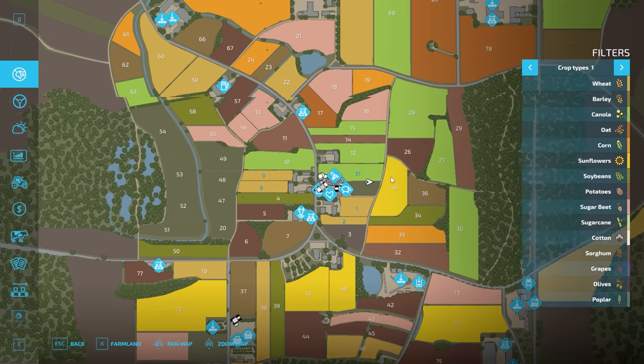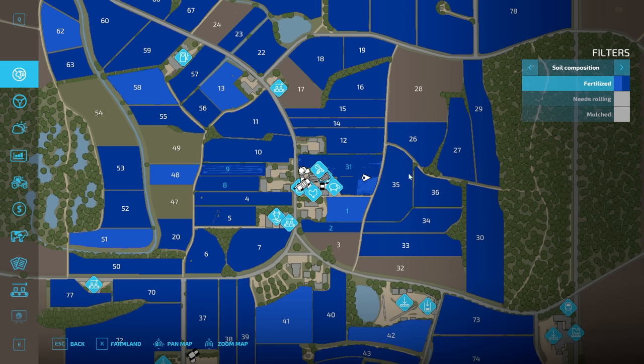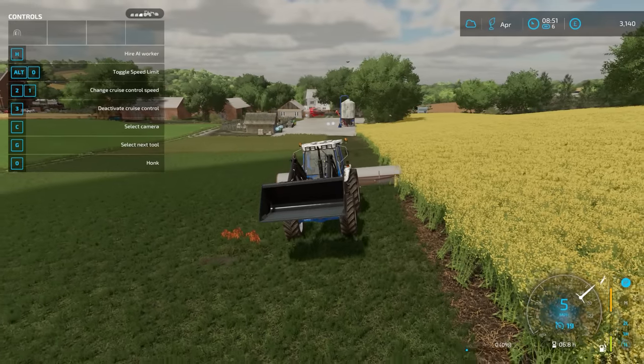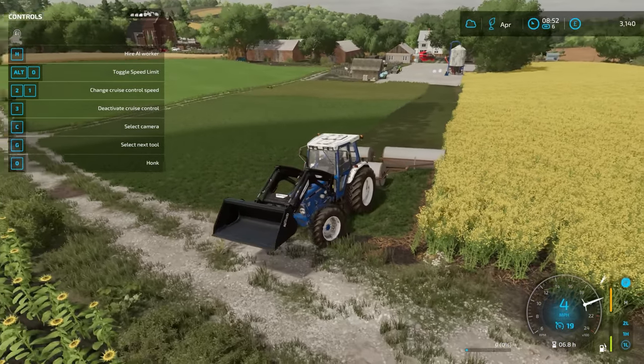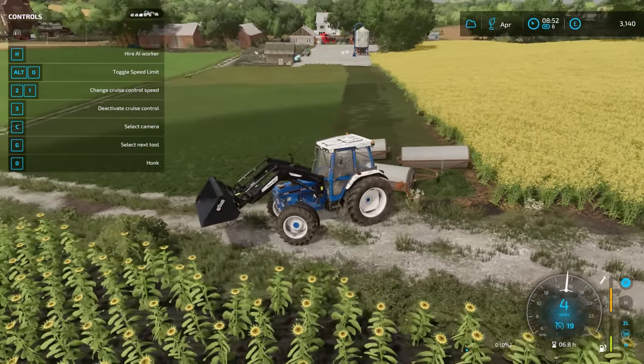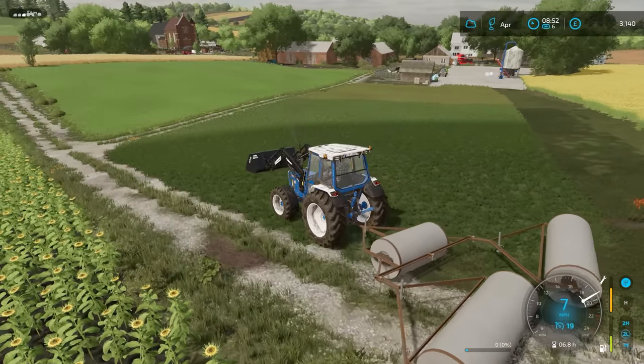As we progress up the field, I'll just quickly open the fertiliser map — and as you can see, the top piece is only half done. So by doing this, we're going to get that second application, and it's going to look really good. Also, as we go downhill now, we should pick up speed.